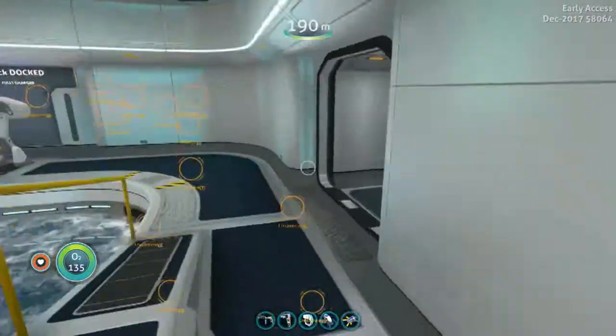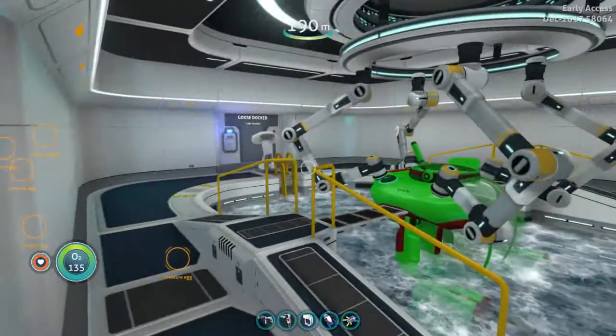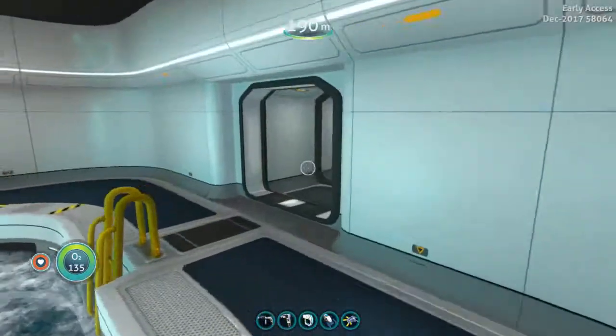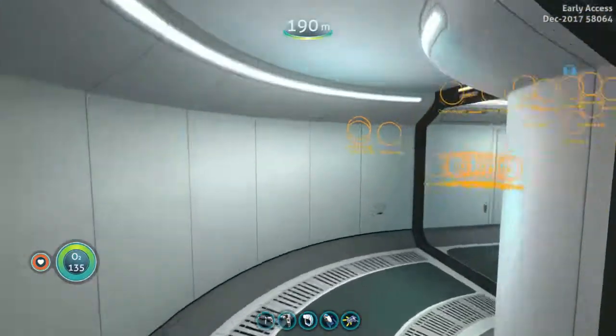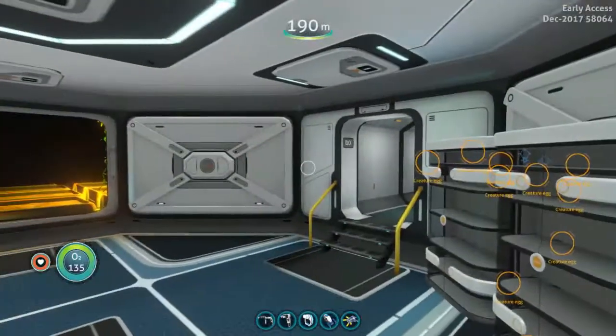Over on the other side of the moon pool is another moon pool, and in here we have the Goose. It's a very nice Goose. Got some room for expansion — I'm thinking of several more aquariums. And back to the utility room.